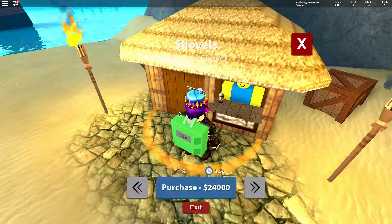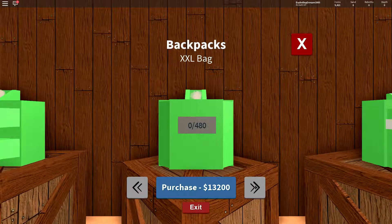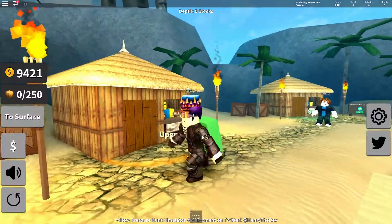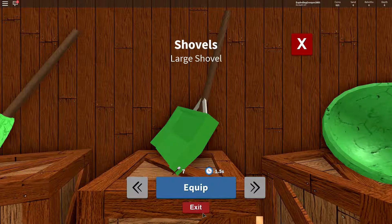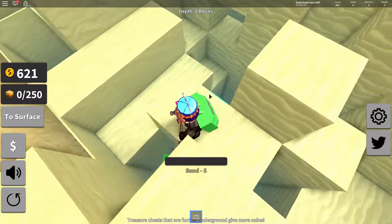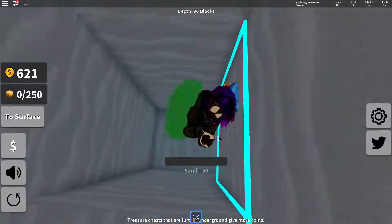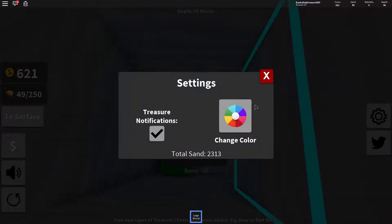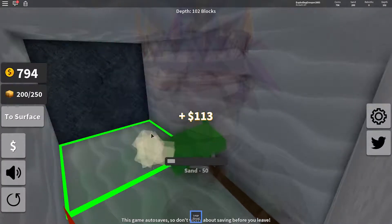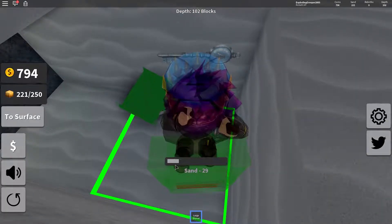9,000! We can get a new shovel — here we go, equipped. That's gonna do pretty well. Let's test it — it goes pretty fast, this is actually pretty good. This is the first chest that we've actually found ourselves, not just one in a hole that someone else made. After this bag is full I'm probably gonna end the video.